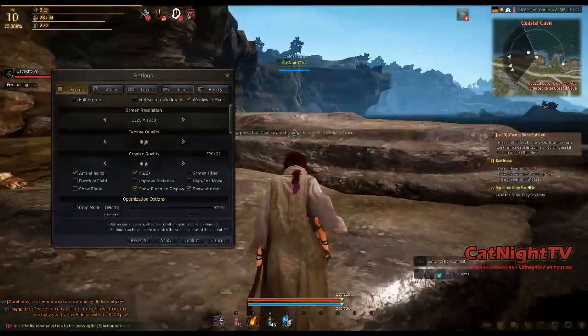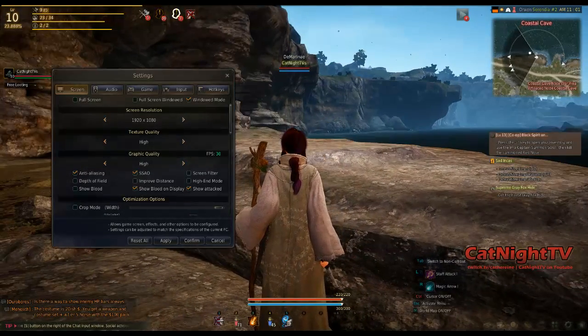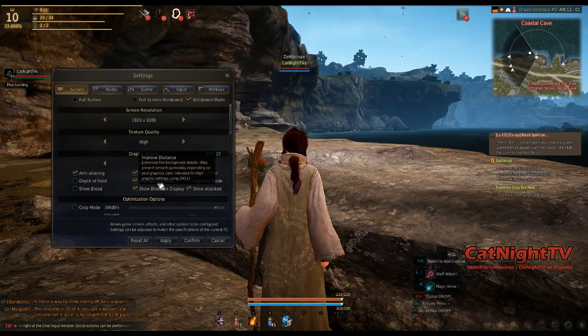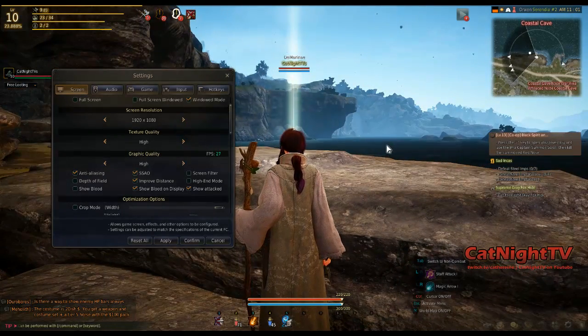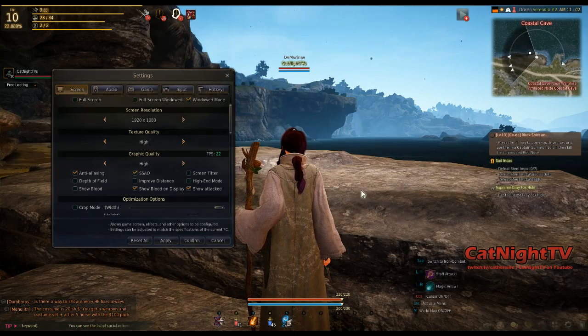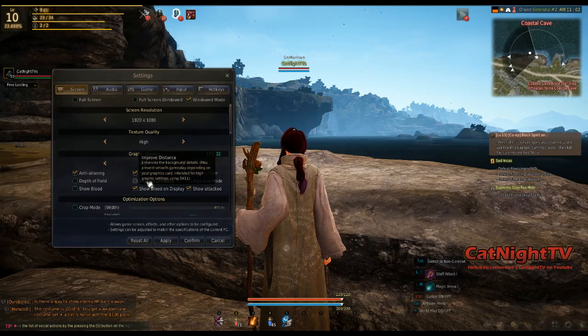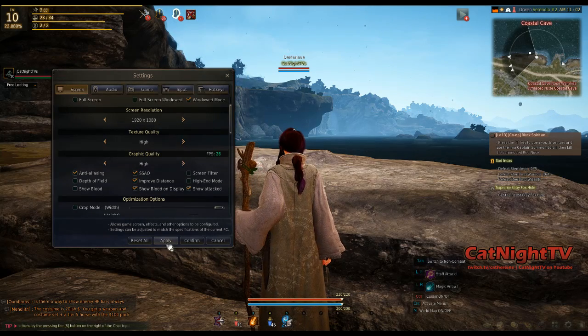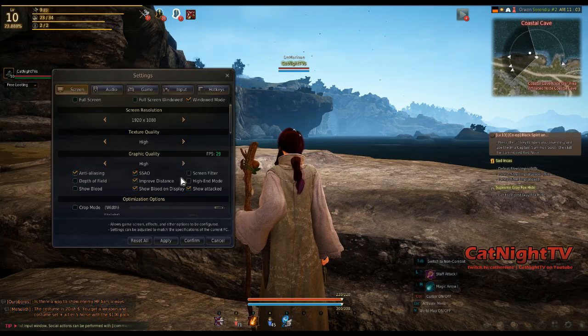If you're looking at far-off things, like those cliffs over there, it kind of helps. Certain things will pop into view; you see things a little bit more clearly. For me I like having it on, but it can impact your FPS, so you might want to turn that off if you're struggling.